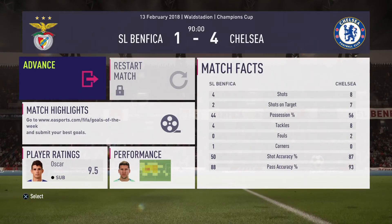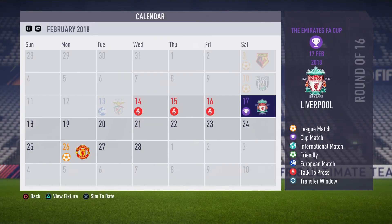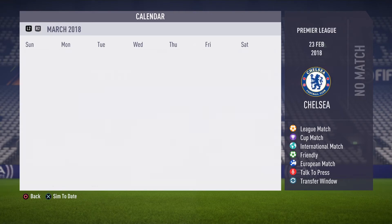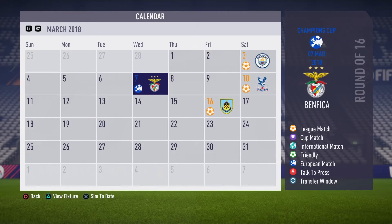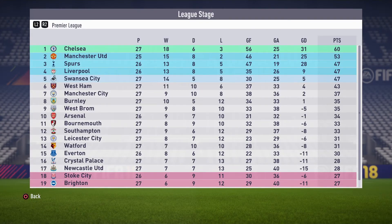We had eight shots, seven on target; they had four with two on target. We beat them in possession — we basically smashed them. In the next episode we have a cup game against Liverpool, and then probably the toughest episode with Manchester United and Manchester City. We'll probably just simulate the second leg against Benfica given we've got four away goals, and then we've got Palace and Burnley. Looking at the table, Chelsea are up there but Manchester United, if they win their two games in hand, will only be a point behind us — so we will have to beat them in the league. If we beat them we'll be four points clear. Please leave a like and subscribe, and I'll see you next time. Goodbye.